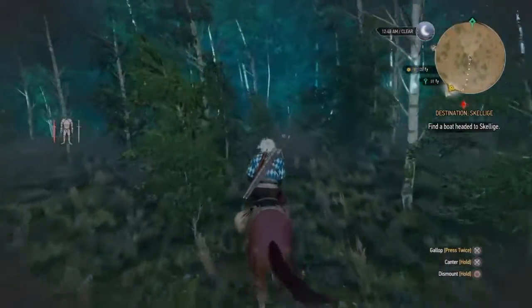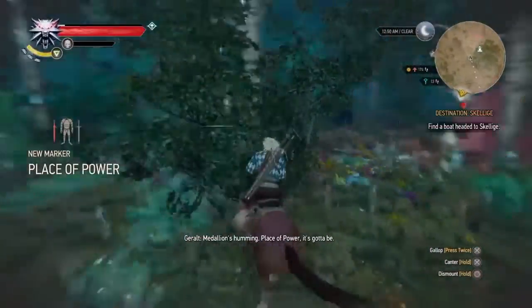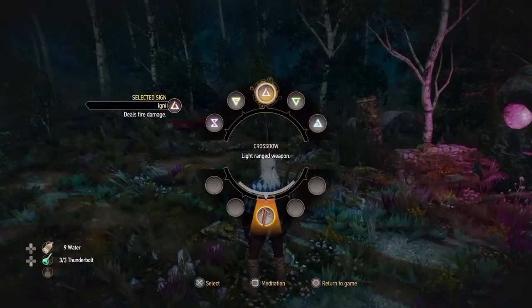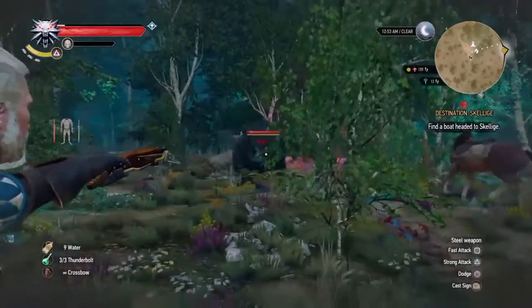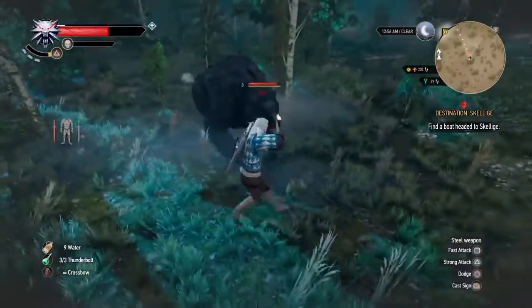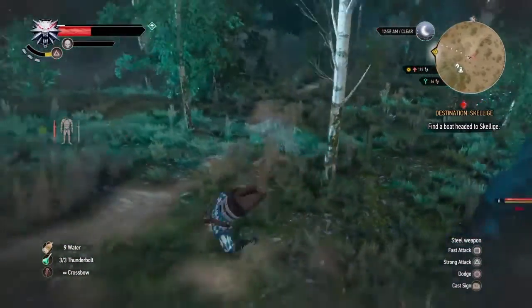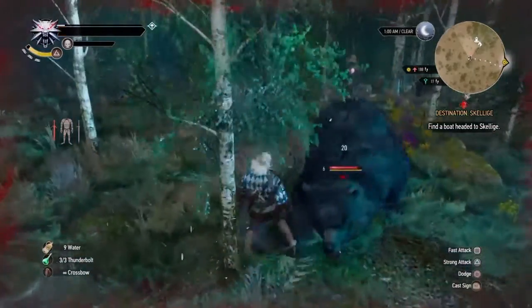Oh look, a cute little herd of deer - and I discovered a Place of Power, so let's stop and get that real quick, those are very important. Then - what the heck? I just shot this bear in the face between the eyes and he took one damage. Holy crap, that bear just wiped me out - one swipe takes a third of my health. Mauled by a bear.